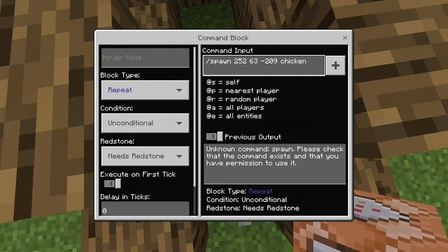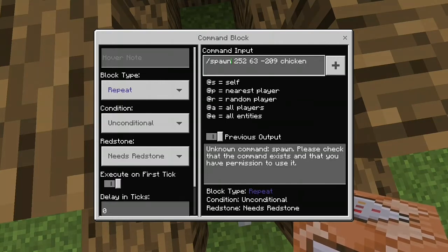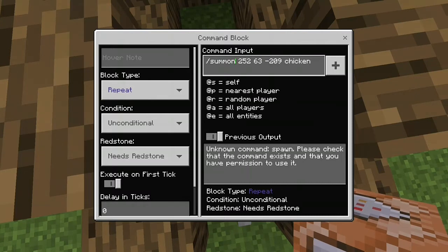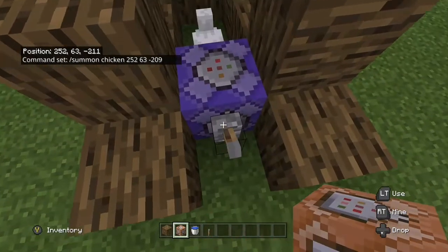What you have to do is delete 'spawn' and write 'summon.' I figured out that alone won't work either, so you write 'summon' then 'chicken.' Delete the other chicken entry. Now that should do it — turn it on and off quickly.